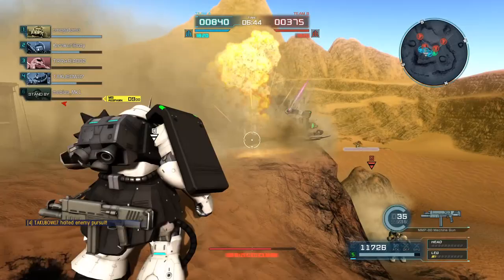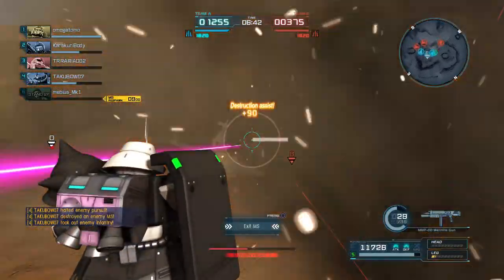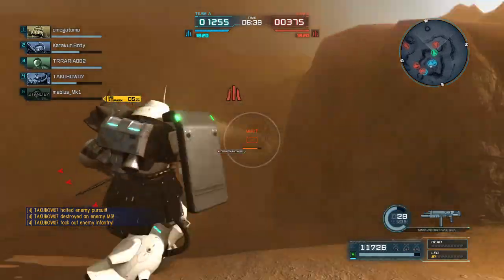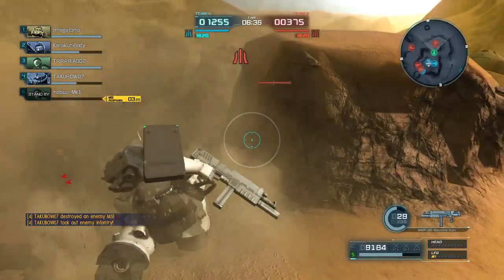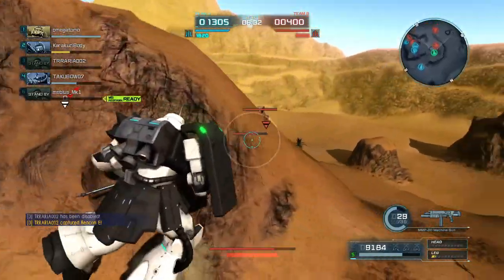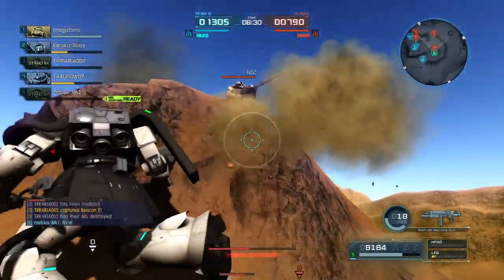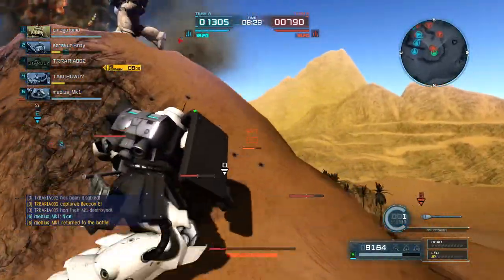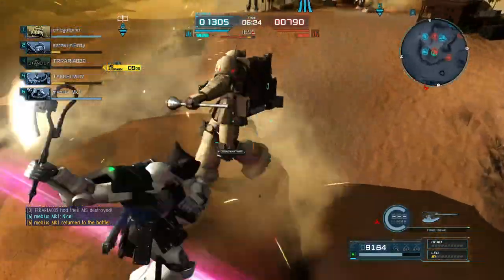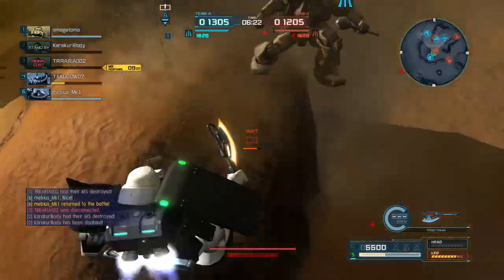A teammate stepped in and stopped me from getting hit too hard. Took the Sturmfaust, managed to hit it dead on, and somebody else got the kill — that's fine. This is when I discovered the Zaku 1 Sniper is using Magella Top, which causes heavy stagger, and as this Zaku 1 Sniper demonstrates at least once during the round, actually gives us decent melee options.